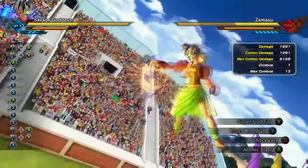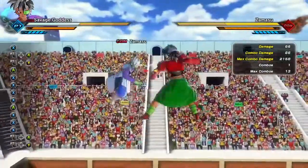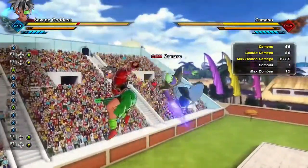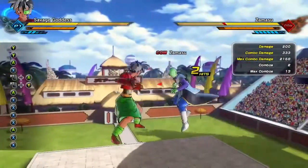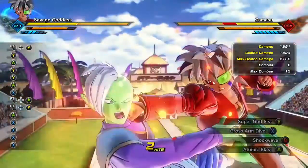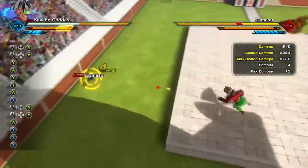Next is Super Godfist — you kind of want to do a wall bounce. I'm not 100% sure if you have to. You also need to be behind your enemy; I don't know why it doesn't work if you're facing them. If you activate the move, you can just activate Atomic Blast right afterwards — don't do the sweet counts.